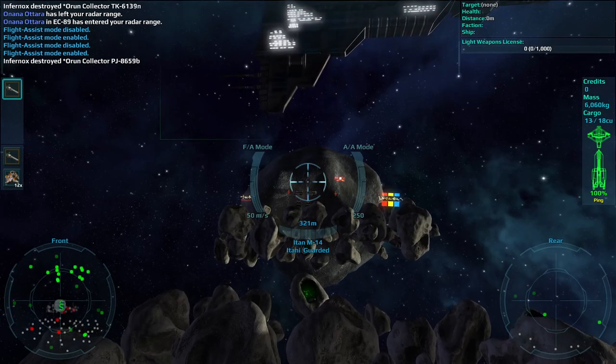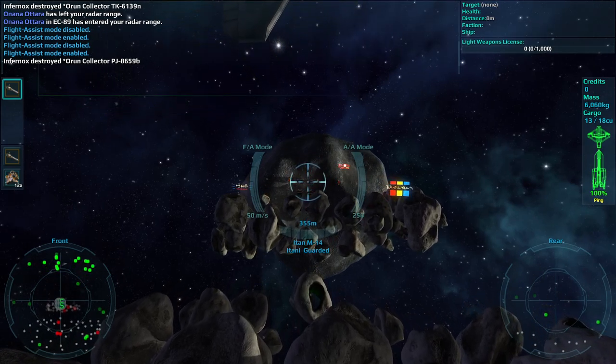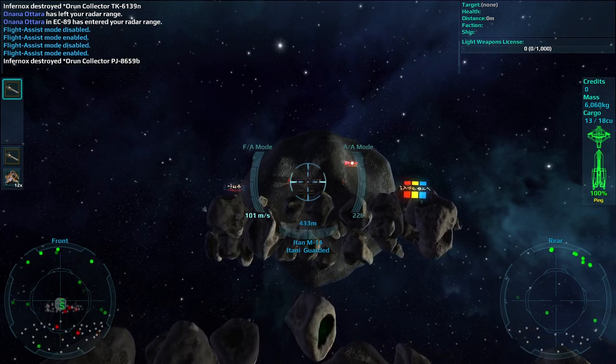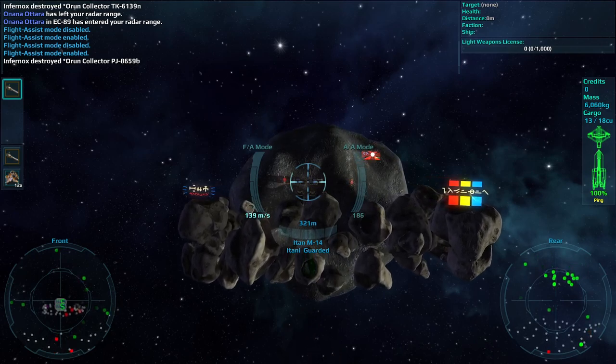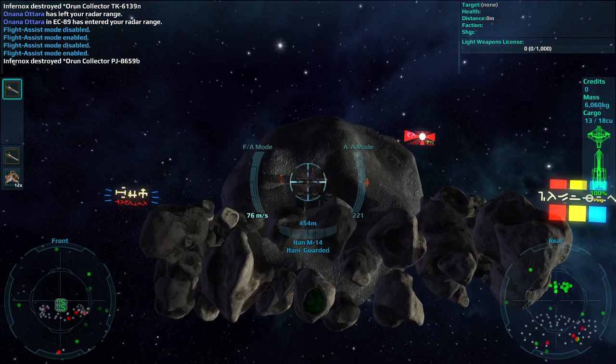If someone else attacks you in a no-fire zone, run away. Go dock with the station, preferably. Law enforcement has no way of telling who truly instigated a given scenario, so they tend to just destroy both people who are involved. It's better to run and dock — the station guards and other defenses will deal with the bad guy.